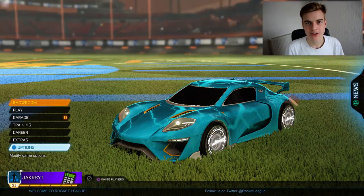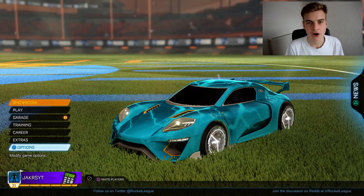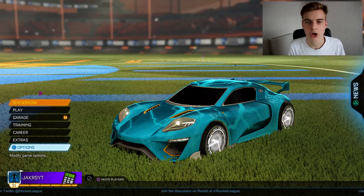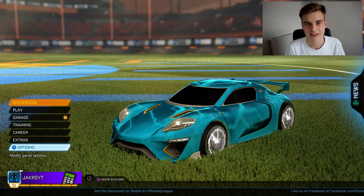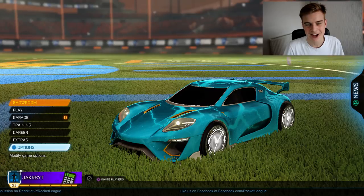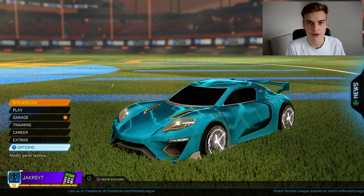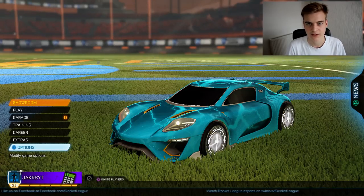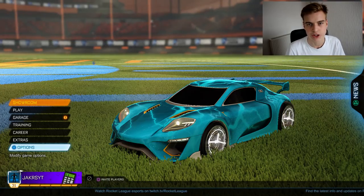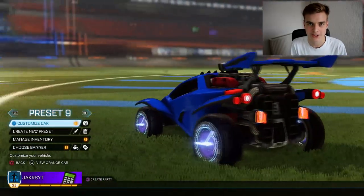Hey guys, I am Jakers and welcome back to another Rocket League video. Yesterday we took a look at all of the new white versions of some items in the Accelerator Crate and covered all of the wheels. We haven't looked at the new white Jaeger yet — I pronounced that right this time. In the most expensive car video for the new crate I'll cover the white Jaeger and the gold explosions, but today we're covering the new Clockwork exotic wheel.